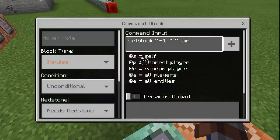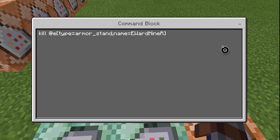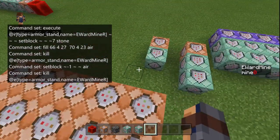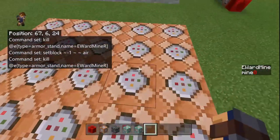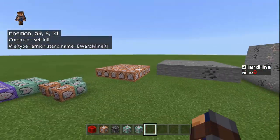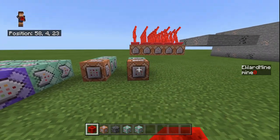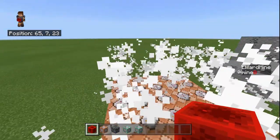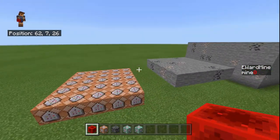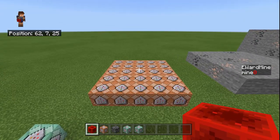This one is basically setting air so I don't have to do another one. Then this one is going to kill all the armor stands named 'Eward Mine R', so it will kill all these armor stands and reduce the lag. It might cause a little bit of lag right here, but depending on how many you have, it reduces the lag in the end.